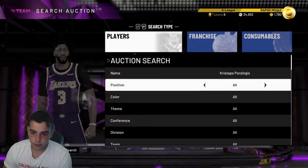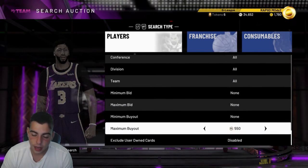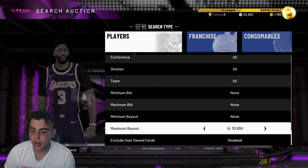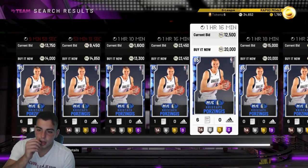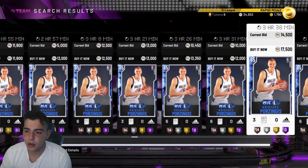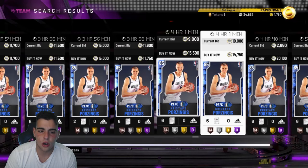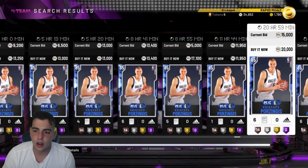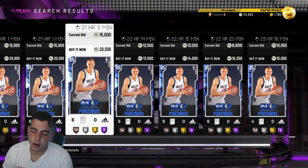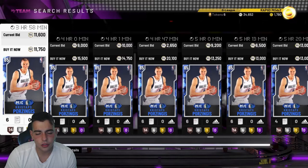Porzingis was around $13,000 to $19,000 the other day. He dropped a lot too — looks like he's around $11,000 to $13,000 now. It looks like people are starting to pull Sapphires, so you should probably start selling your cards. Porzingis is still a good card to snipe and is pretty active. I definitely recommend it.